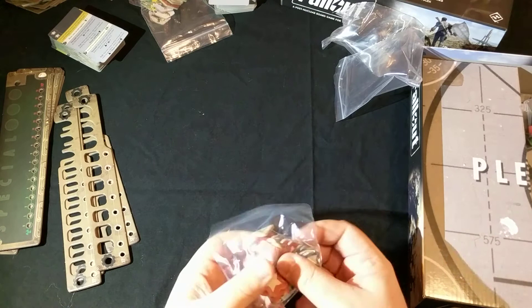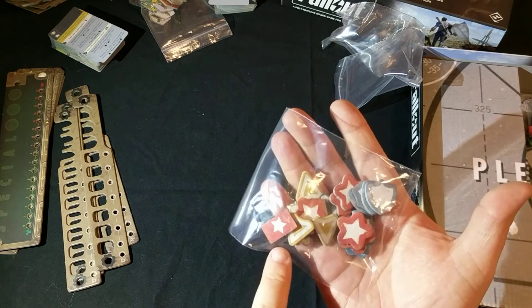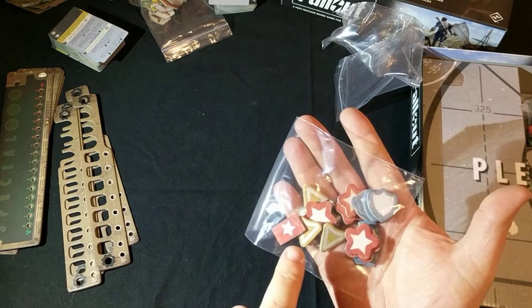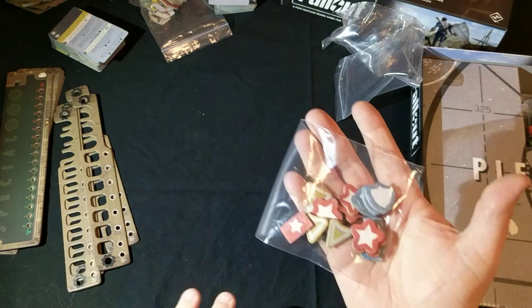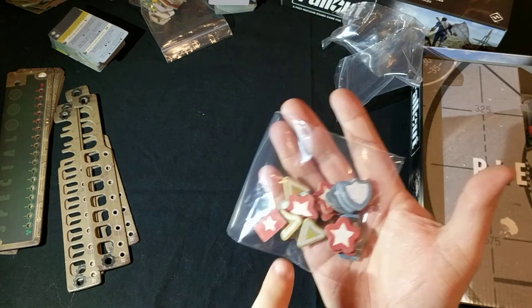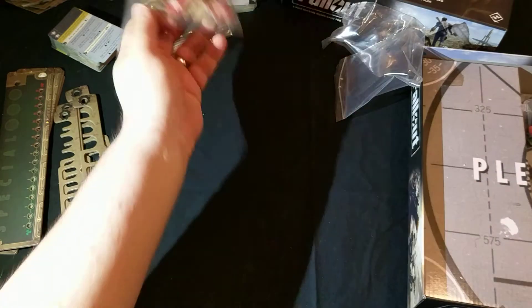Next there's a bag of markers — nothing too special. These are used to keep track of the faction score on the scenario sheet. The arrows are quest markers. If you've ever played Fortune and Glory, these work the same way as the skulls in that game: you put one marker on the quest card and the other on the matching location on the map, so it's easy to see where everything's going on.